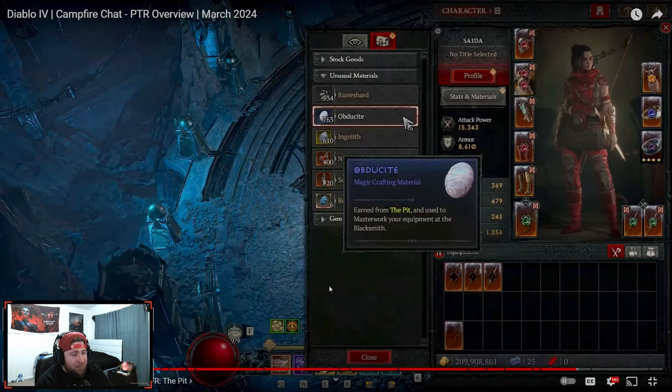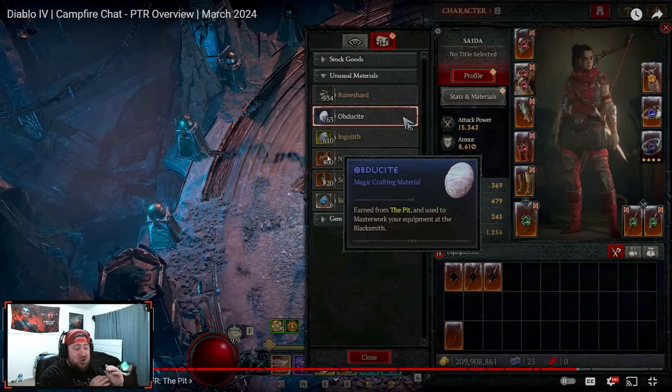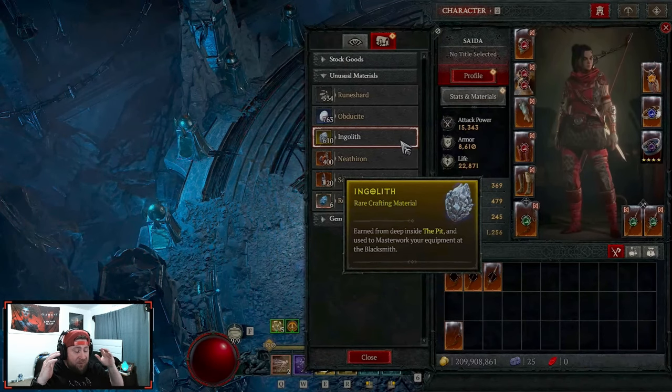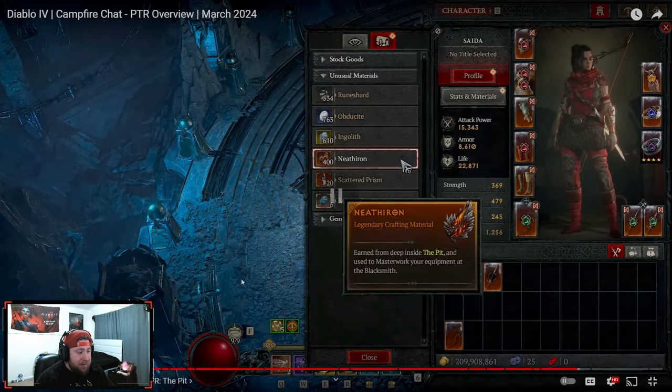In addition to that, when you open the chest you'll see some other items that drop — these are like obdurite items. What these items do is they're accumulated from the Pit to do your masterworking at the blacksmith. There are three different tiers of these materials, and the ones you get will increase as you go deeper into the Pit. A higher level gives you the more rare ones, and even higher levels give you the legendary ones. So not only do you need to do the Pit to get items to fight the uber bosses at level 200, but you also need to collect these materials to masterwork all your gear pieces.